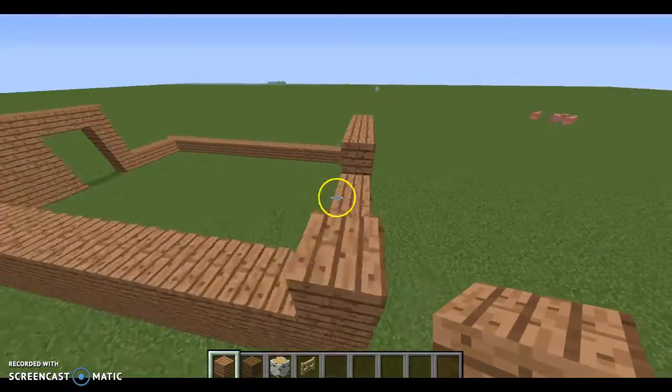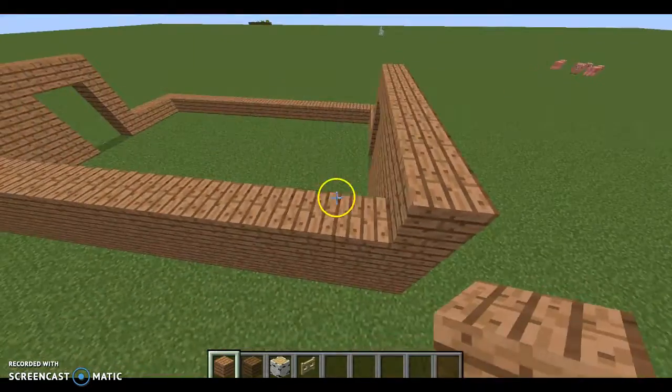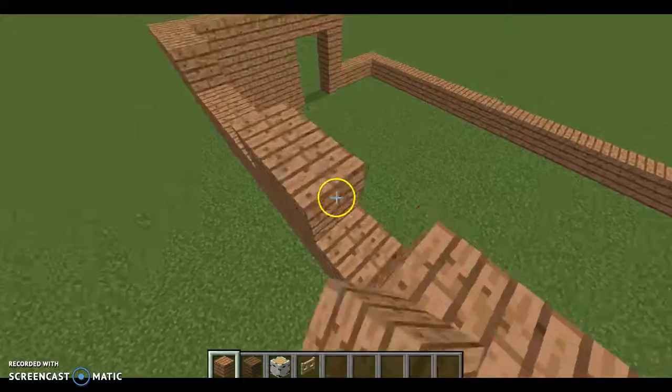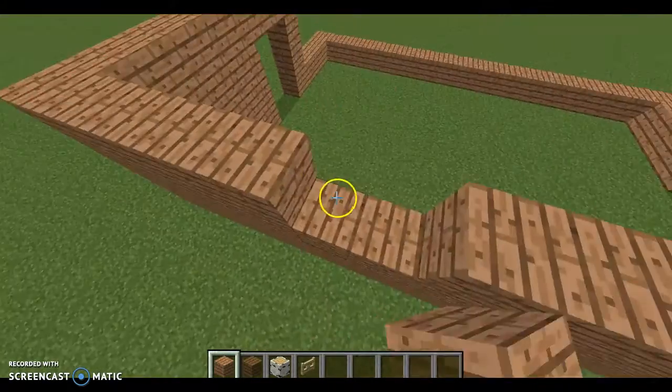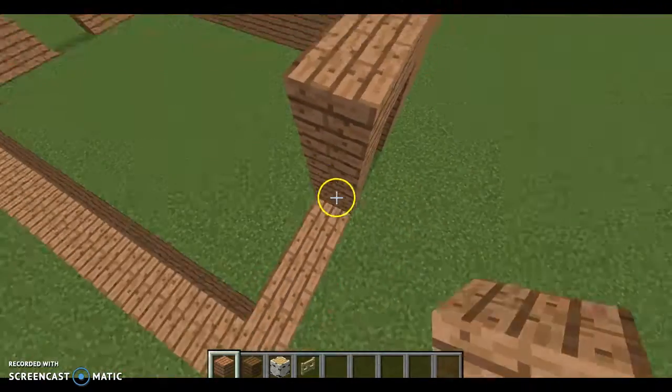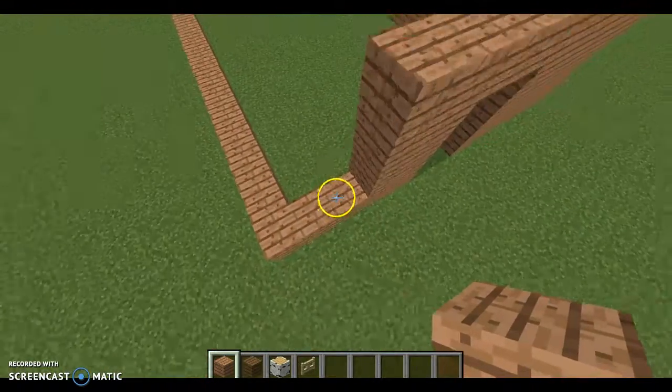I would suggest using cobblestone and vines, or mossy cobblestone, if you wanted to make a medieval horse stable. And I can do a tutorial on that too.